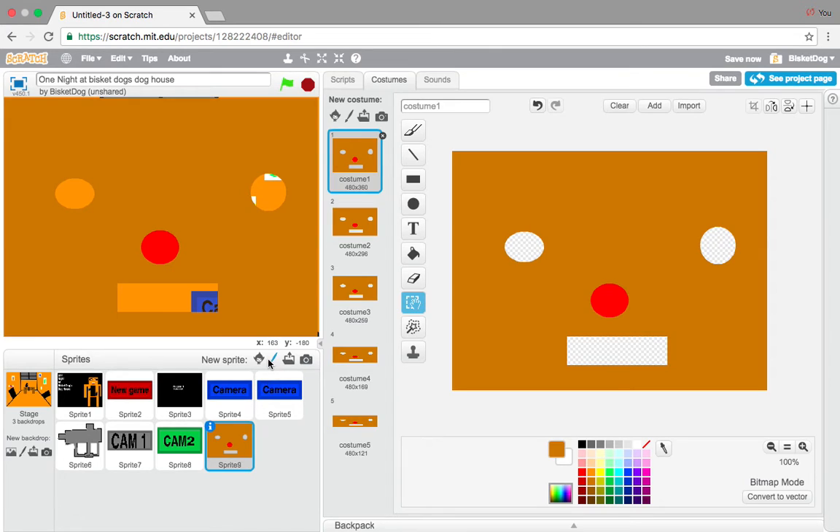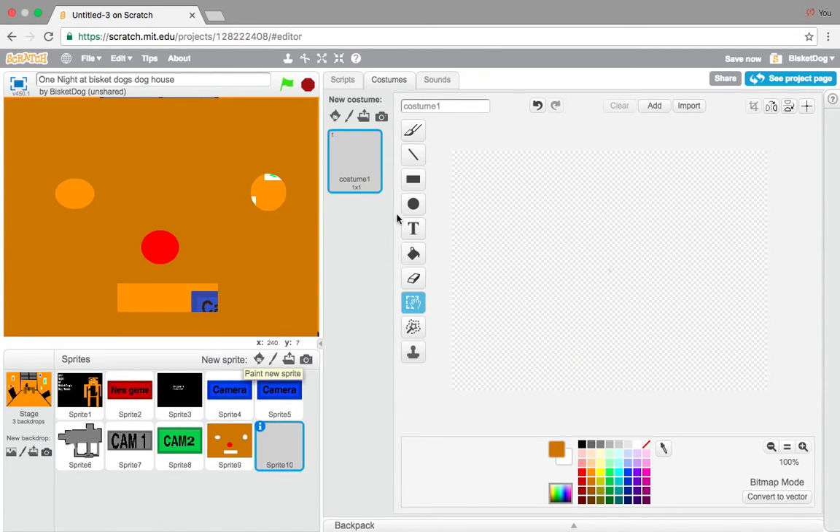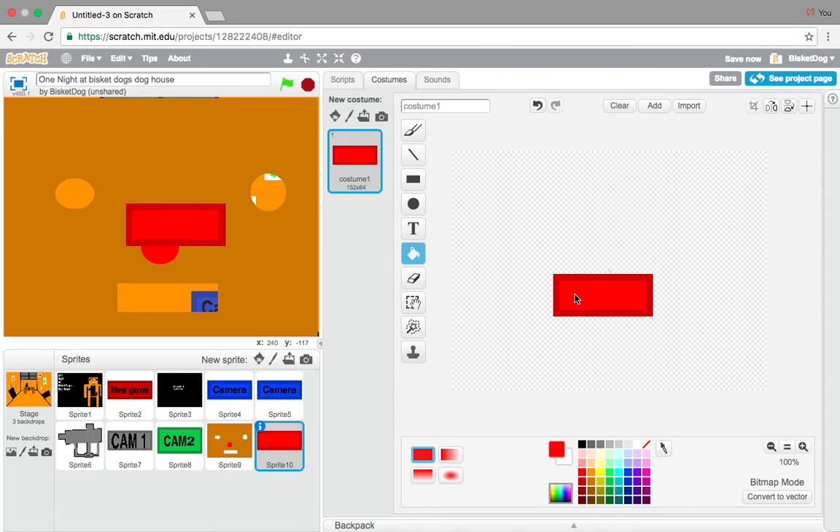So guys, now we're going to make the mask button. You're going to paint a new sprite and we're going to make the mask button. Take a darker color shade, add this, fill this in with color, and we're going to add text. For me since I'm doing dog treats you can call it the mask, but I'm just going to call it mask just to make it easier for you guys to follow along. And there's the mask button.